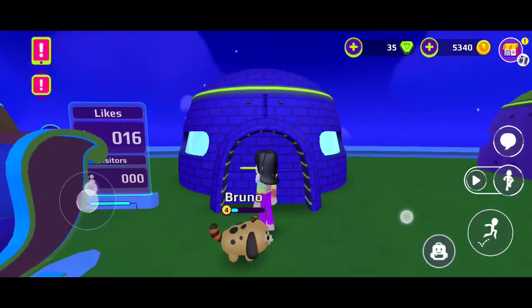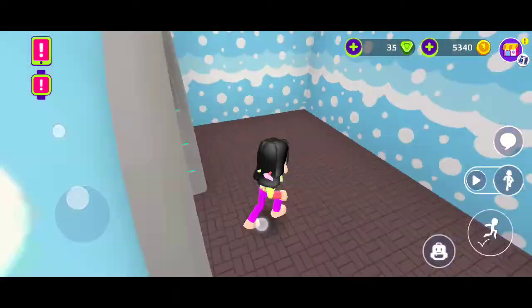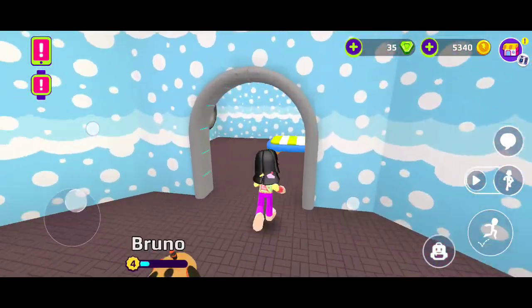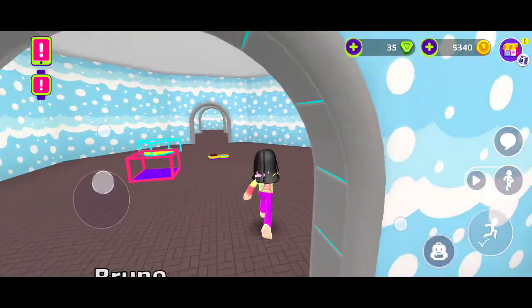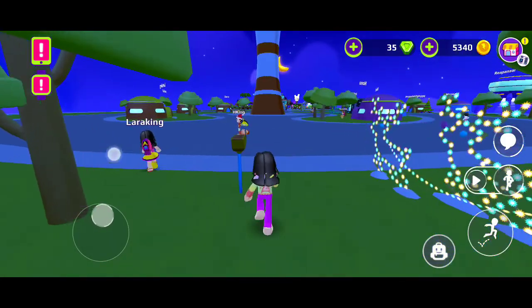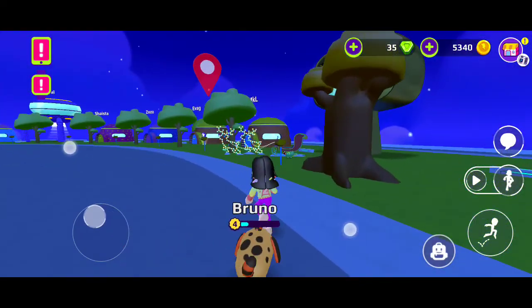Some houses — this is an igloo kind of house. You can have your pet bowls and your pet bath. This is the map of the house. You can explore more deeply once you download the game, so that's the map of the house.